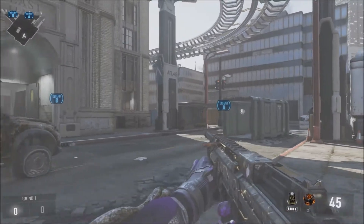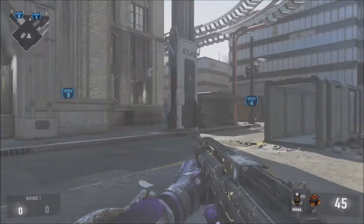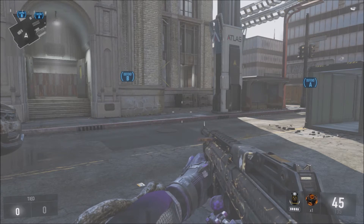It's your boy Pillard here and today I've got episode 3 and the strategy guide for you guys. We're going to be doing Detroit S&D today. It's going to be the first map mode combo we do, and I just want to show you guys basic zone strategy and all that stuff.